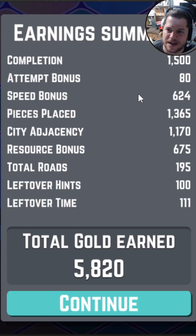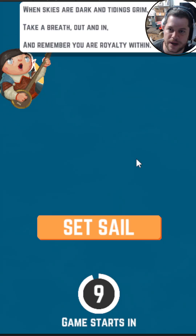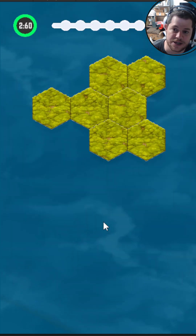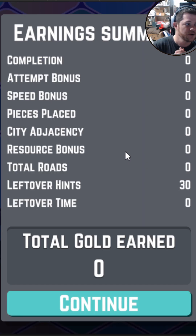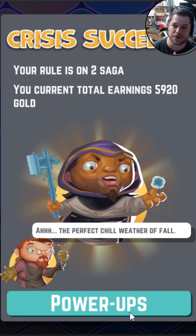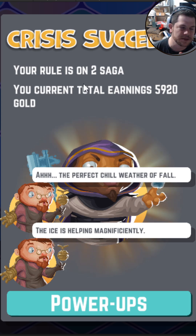I've earned 5,800 on that. So I have my last total, my previous earnings. My gold earned is that. My current standing isn't adding up quite correctly — it should be plus 4K — but I'll go ahead and begin. Because I'm already well ahead of my crisis, I'm going to end this puzzle set to show you how it all comes out. Your rule is on second saga — we're going to clean up some of the structure here. Your current total earnings is 590 gold.